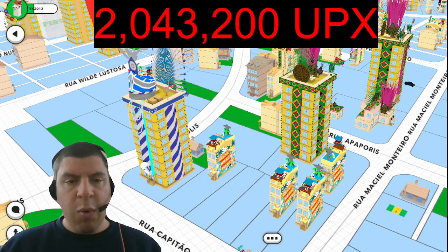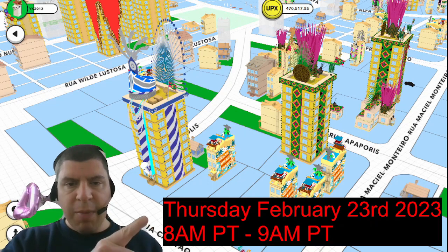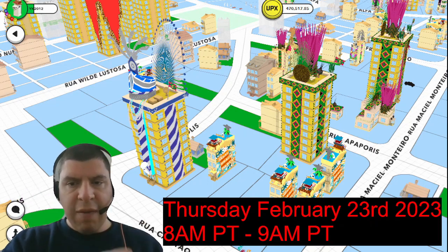As for these specific ornaments, they still haven't been manufactured in a factory, but Upland is still going to go through this simulation because they are abiding by their own rules — nothing can just mysteriously enter the Metaverse. Since it would have to be constructed in a factory, they are running a simulation where any player who unstakes their Spark during this time — Thursday, February 23rd from 8 a.m. to 9 a.m. Pacific time — will receive a fraction of all of the Spark that is unstaked.